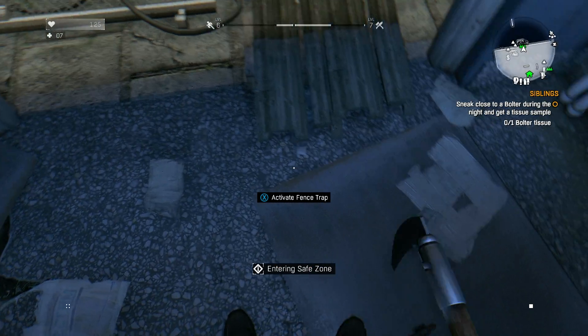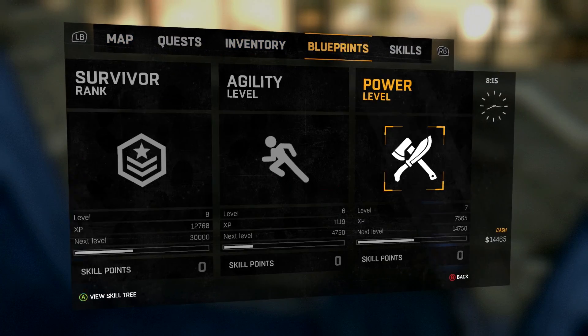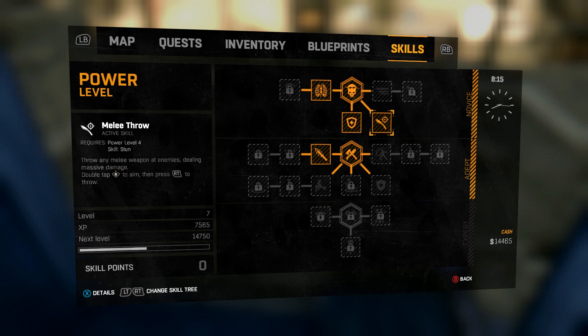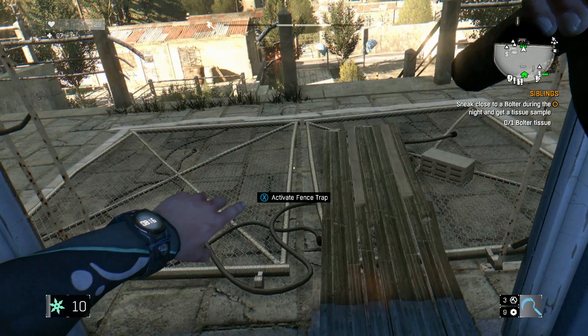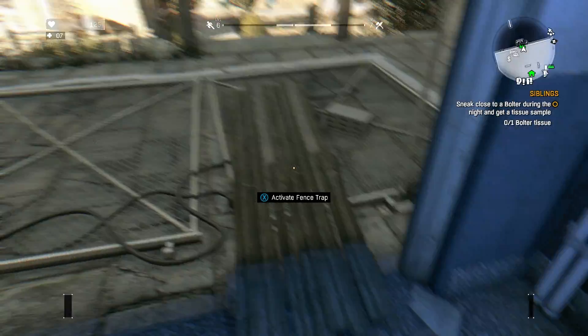You want to stand directly here. And to do this you need the skill where it allows you to throw weapons — it's called the melee throw skill. Basically what you want to do is back out of that, double tap RS, throw the weapon, and then back into the zone really quick.